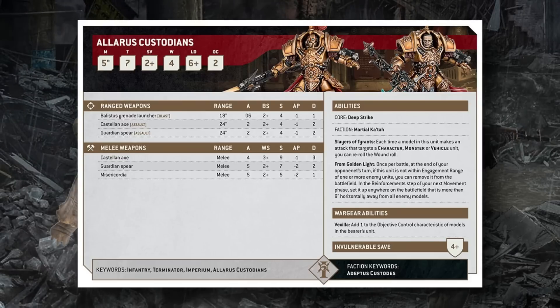In melee, they also get wound re-rolls against Character, Monster, and Vehicle units. Their melee options are the Castellan Axe, Guardian Spear, or Misericordia. The Castellan Axe is 4 attacks hitting on 3s, Strength 9, AP -1, 3 damage — high strength and damage but low AP. Strength 9 is important for light vehicles around Toughness 9. The Guardian Spear is 5 attacks hitting on 2s, Strength 7, AP -2 — more reliable and higher AP. The Misericordia attacks 5 times hitting on 2s at Strength 5, AP -2, mostly useful against chaff.